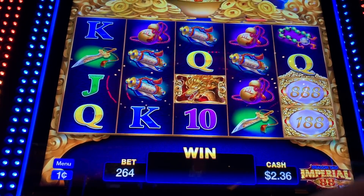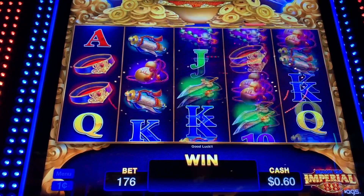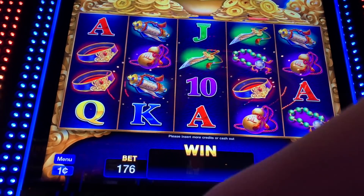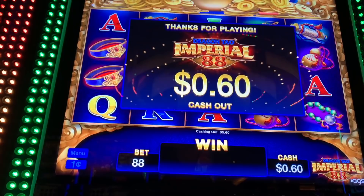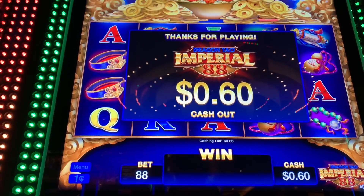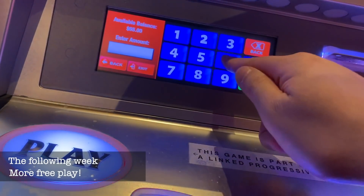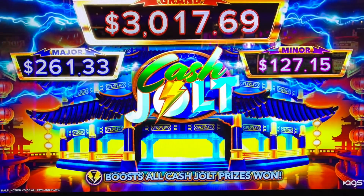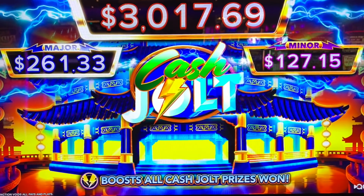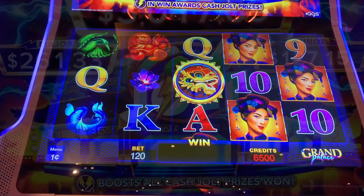I think this could be it. Dollar 76 — yep, just as I suspected. Loser. All right, this week I have $65 in free play at the local casino, and I found these new ATSC games in here — Cash Jolt. Let's see what we can do.